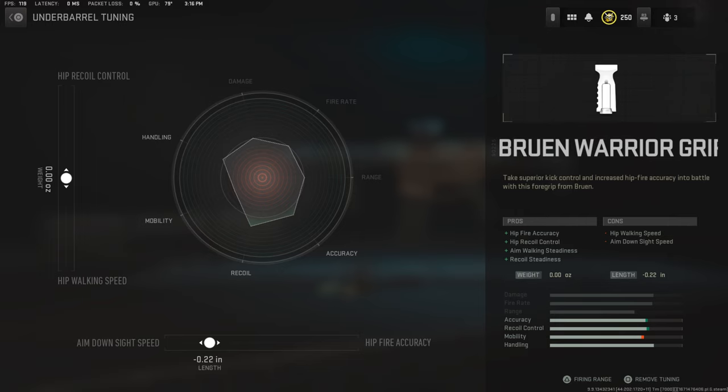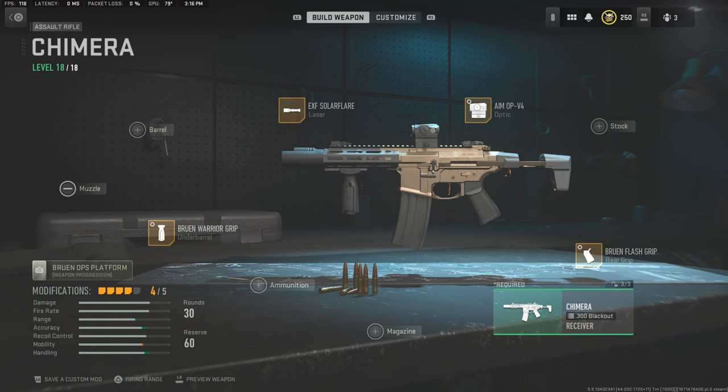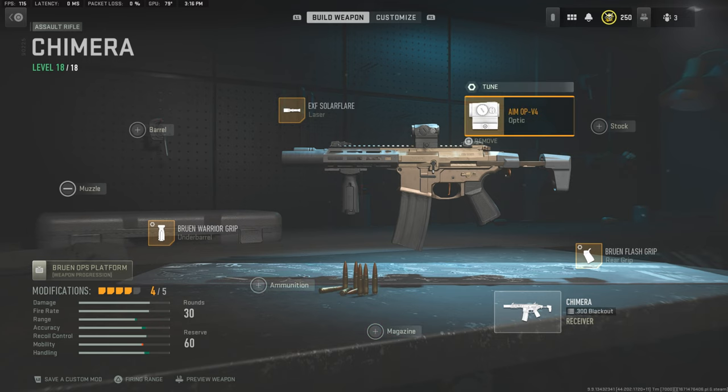I didn't touch the left side there with the weight — I didn't really see the need to. But if you guys want to go for more hipfire walking speed, definitely go for it. I'd rather keep it in the middle there. So that's it — four attachments, four out of five.